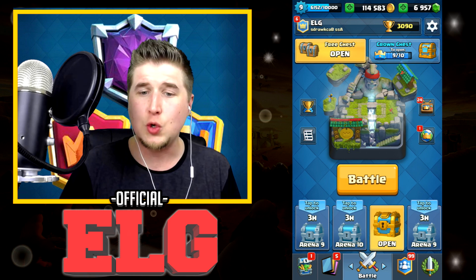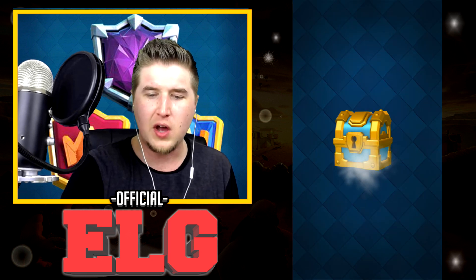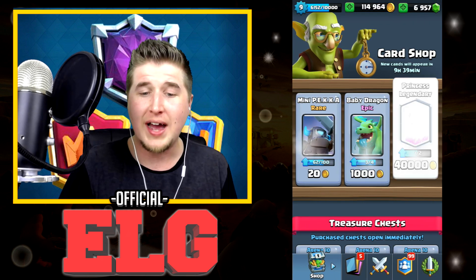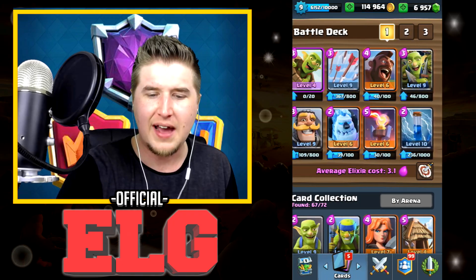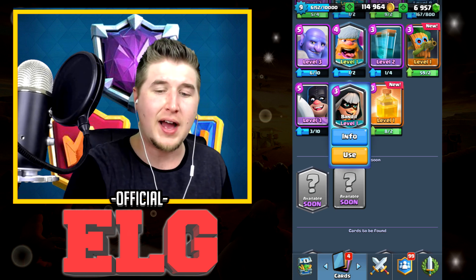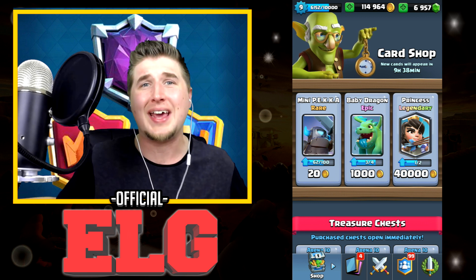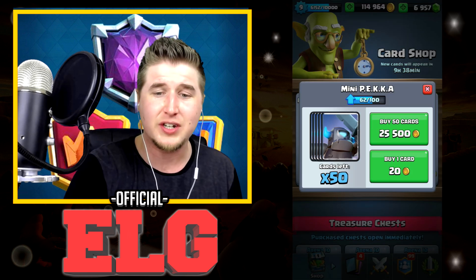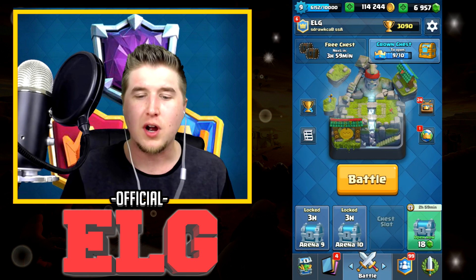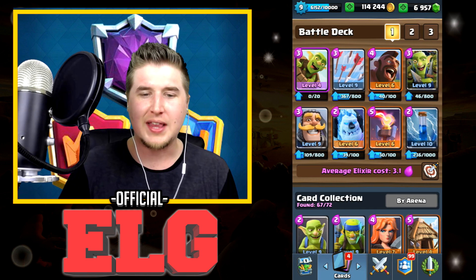Let's go ahead and open up these free chests right now. We got a gold chest open as well, and we got a legendary — but I think I already have the Princess. Yep, I already have the Princess. I actually already bought my first legendary which was a Bandit, so that's super cool. Now that we're in legendary I can buy legendary cards in the shop, so we're definitely buying a lot more legendaries on this account.